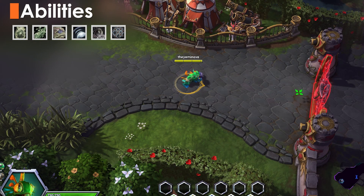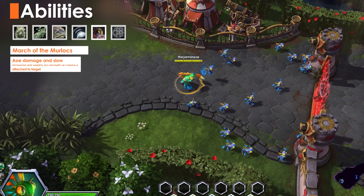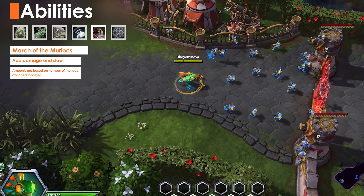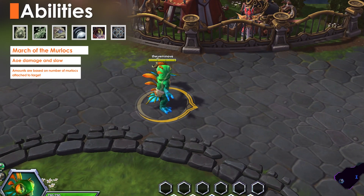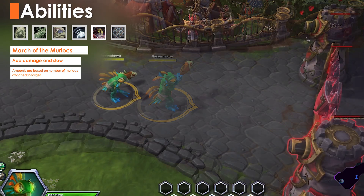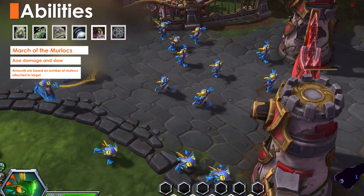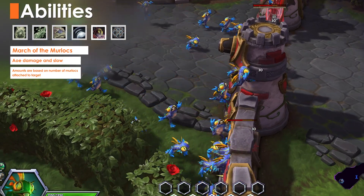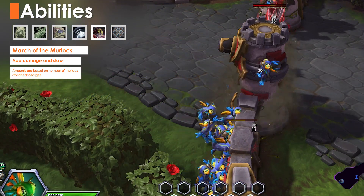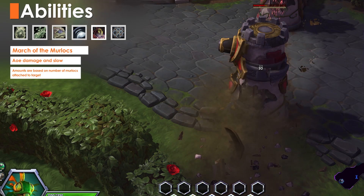Murky's two heroic abilities are March of the Murlocs and Octograb. March of the Murlocs sends out a legion of even smaller baby murlocs. These infant murlocs latch onto the first thing they come in contact with, dealing damage over time and slowing them. This ability deals half damage to structures. At level 20, this can be enhanced with Never-Ending Murlocs, extending the range and duration.